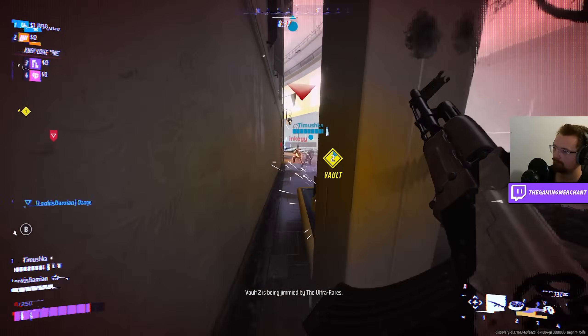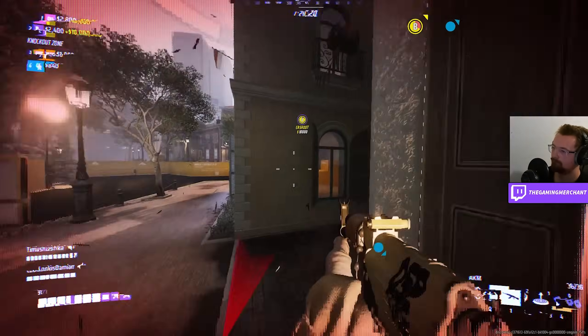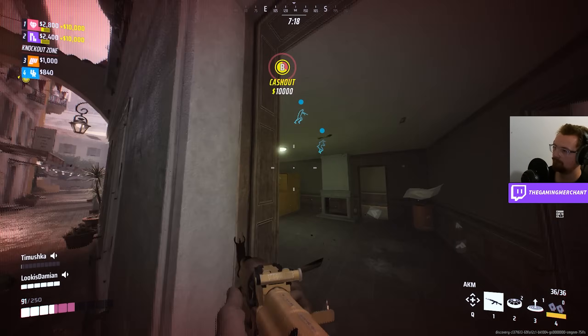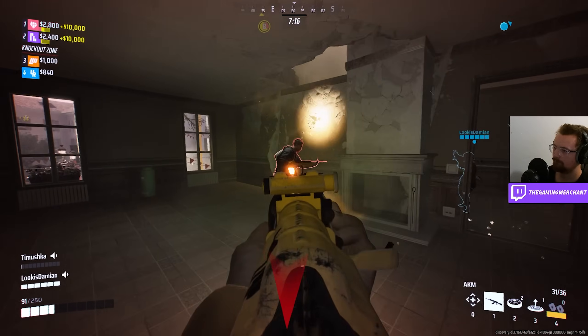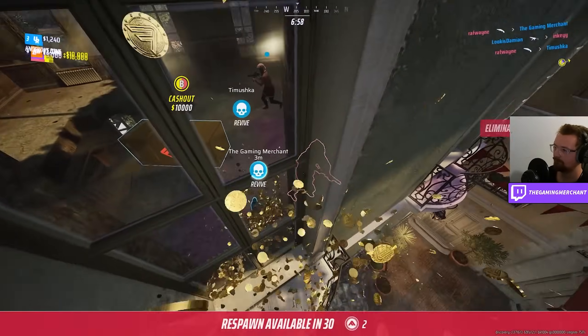In round two we were about to find out, because we got team wiped when trying to get the first vault, which meant we had to try and attack the first cash out point. We stormed the building together and our healing beams and defibs were doing a lot of work for sure.